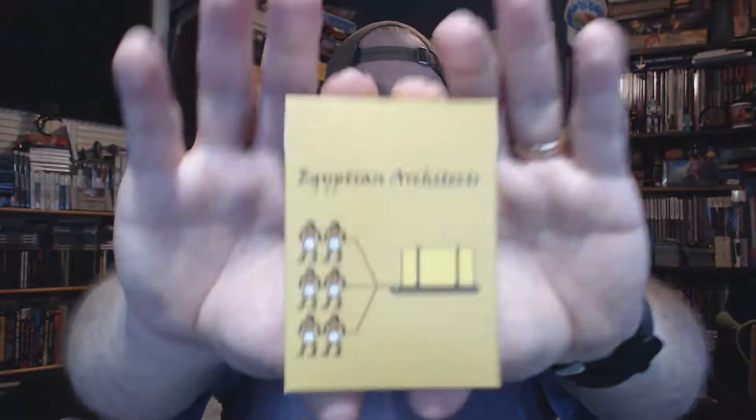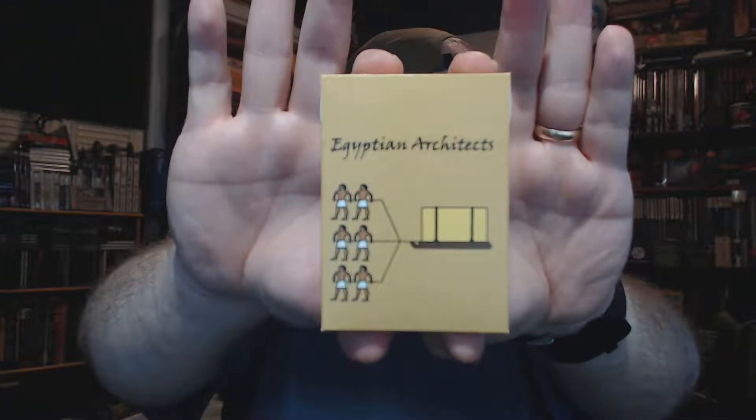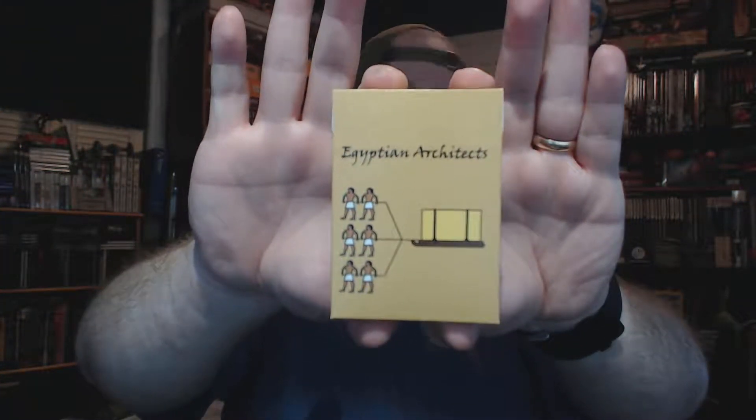Hey everybody, Excalibur here and I've got another unboxing for you. This came a lot earlier than I thought — it was supposed to come out in December of 2017 but I got it a month early. It's awesome. This is another Kickstarter and I ripped it open because I didn't know what was going on, and inside this manila envelope I find Egyptian Architects by Alex Harding.